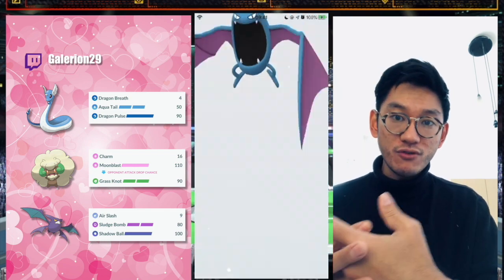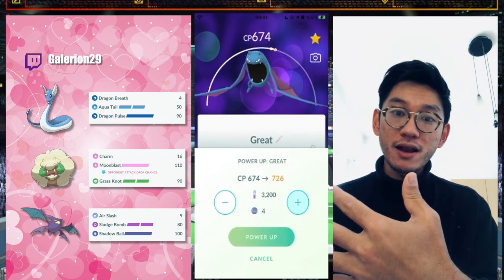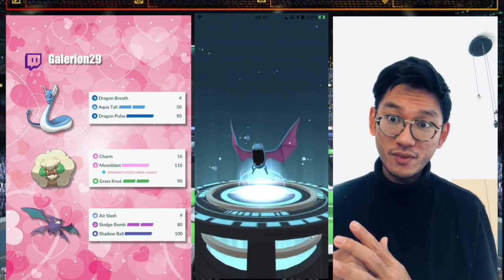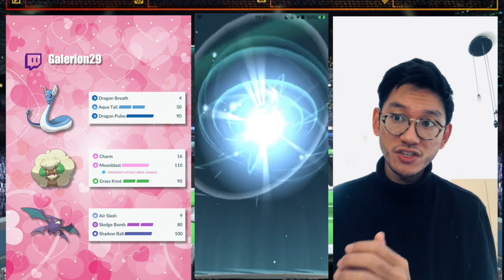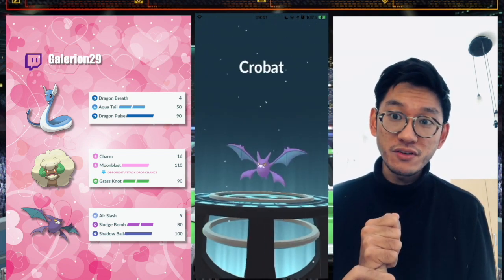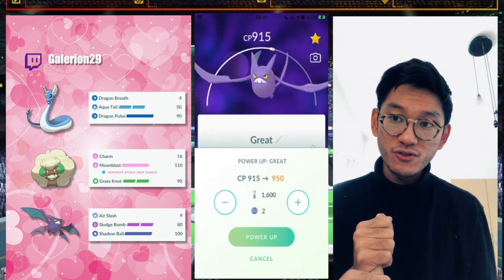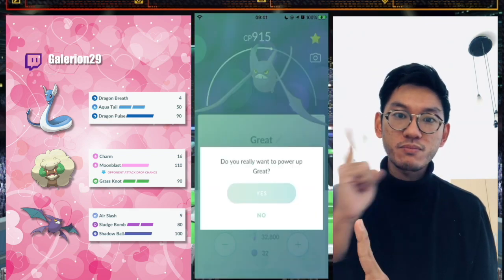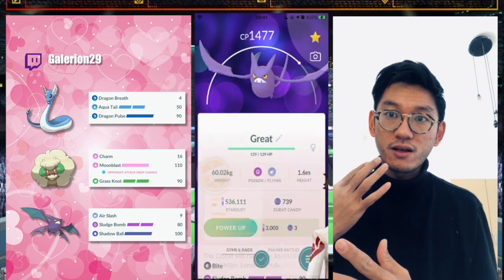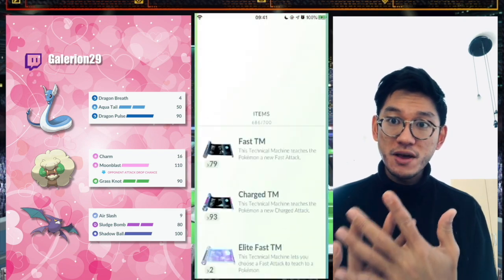Yesterday I released my video on the Catch Cup meta. If you think that the Catch Cup meta is the same as Great League meta, you are sadly mistaken. I've done my five sets of the day and I only saw one Azumarill — that is a big difference. So if you want to check it out, which I highly recommend, I'm going to put a link right here. You'll see what the Catch Cup meta is all about and why it's different than the regular matchup.